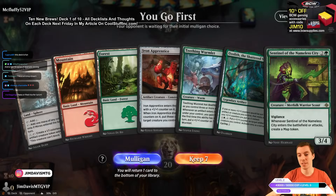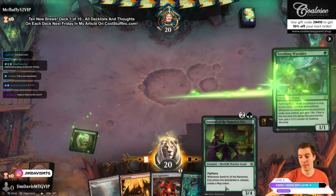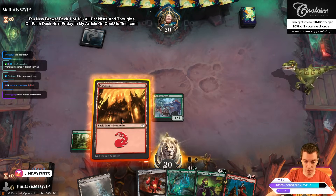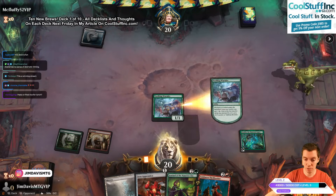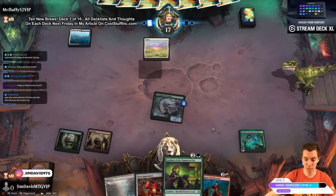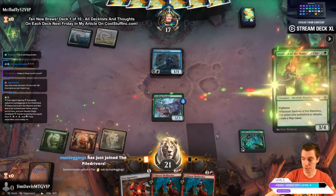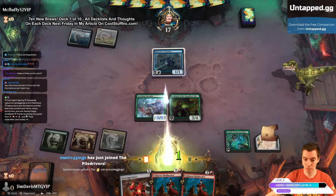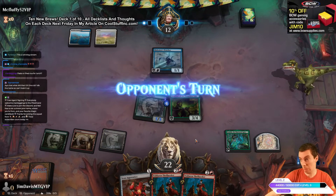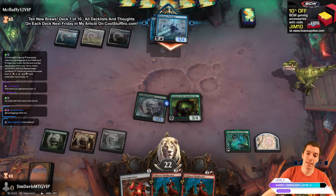Murix Sentinel and Wormlet — great draw! Wormlet into Ozoloth into Sentinel. I'm a huge fan of Sentinel of the Nameless City — making a map token every single turn on a good rate is phenomenal. Turn one land, Ozoloth — attack for three, little Wormy. Next turn we get to go land, Sentinel. It makes a map token and a 5/5 Worm.